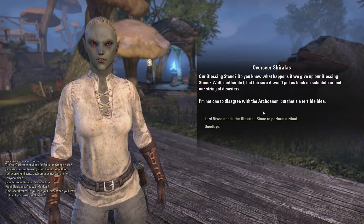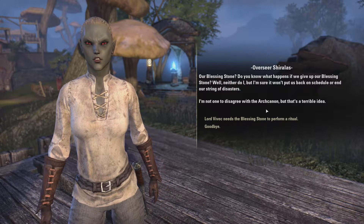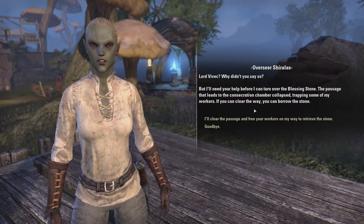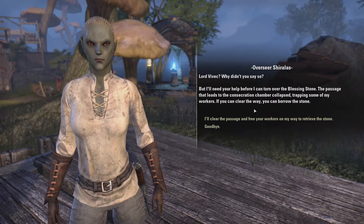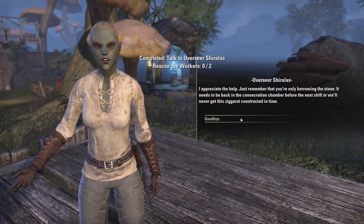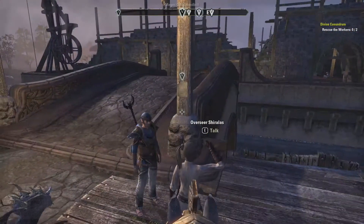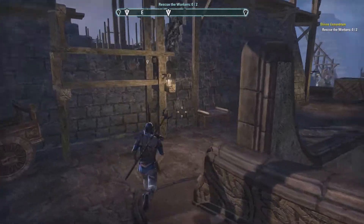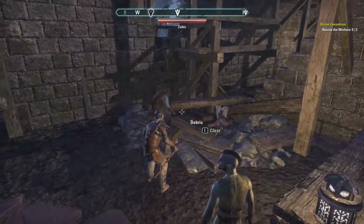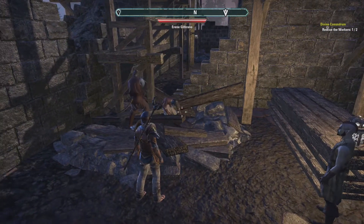The overseer questions giving up the blessing stone, saying it won't help get things back on schedule. But when told Lord Vivek needs it, he agrees — on one condition: a passage collapsed, trapping workers. If we clear the way, we can borrow the stone. We clear the debris, find a survivor who says 'I thought I was going to die under there,' and help a wounded Khajiit. We retrieve the blessing stone.